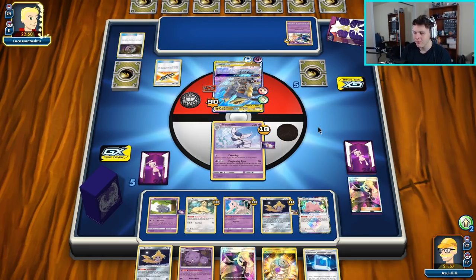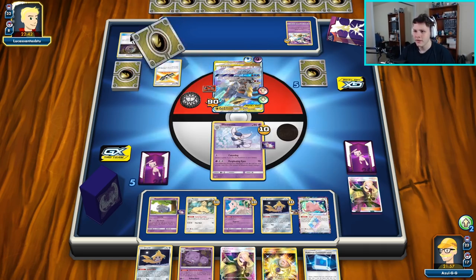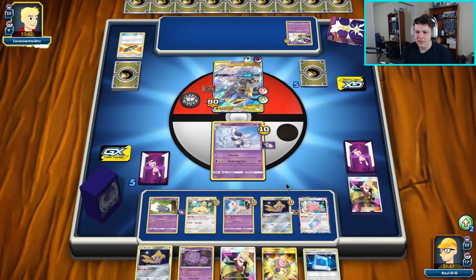They need to heal somehow. Should have put the Spell Tag damage on the active as well — completely messed up there, or should have gone two and two on the Spell Tag damage. It's fine, we're still in a good spot. There's another Tina Chomp, so the rest of our prize cards are probably coming from these two Tina Chomps.